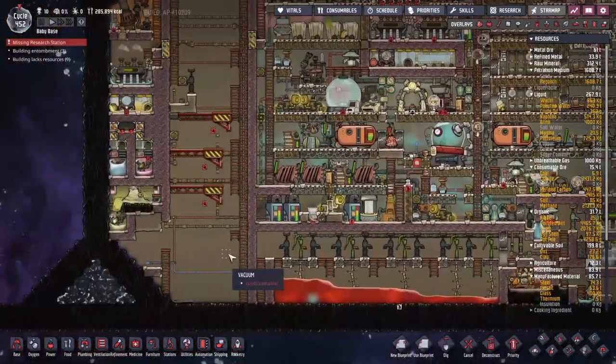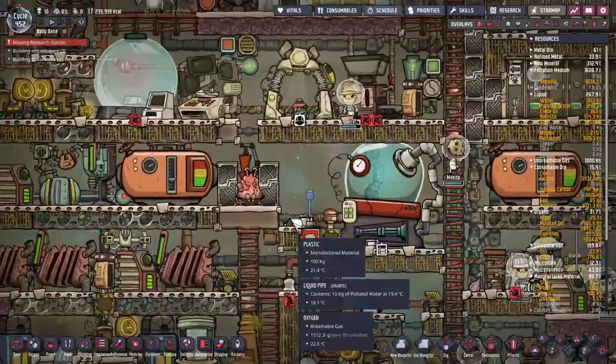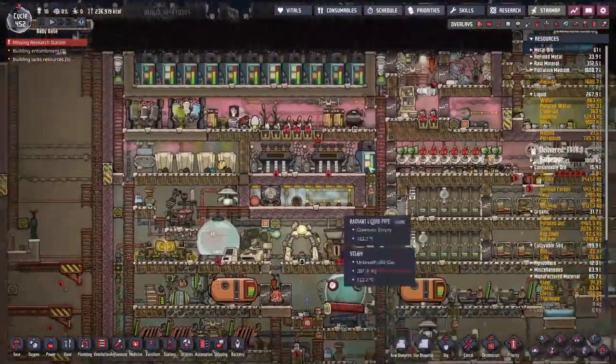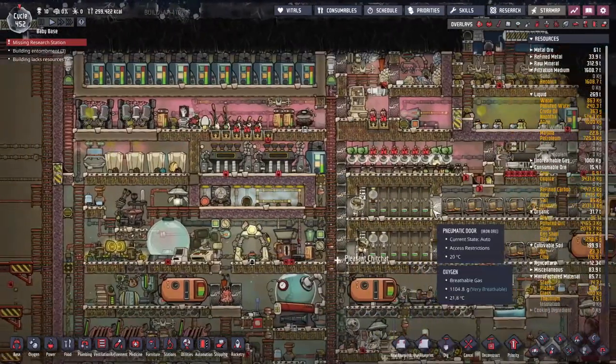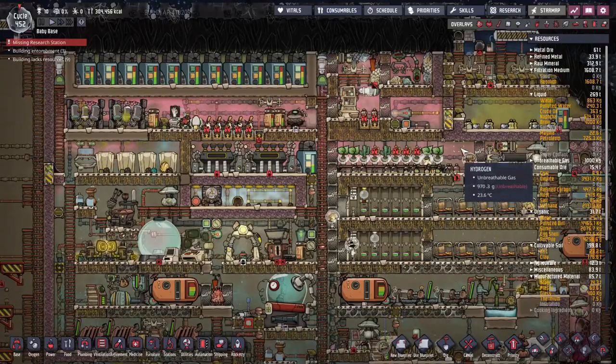There are a few things we need to do. I got rid of the Oxlite Maker — we don't need that anymore because all of our oxygen is going to be coming from over here. I also disabled the oxygen going into there for a minute, just because we were draining too much oxygen out of the rest of the base. The base was starting to look a little sparse — you can see here these plants are starting to stifle because they're in hydrogen.